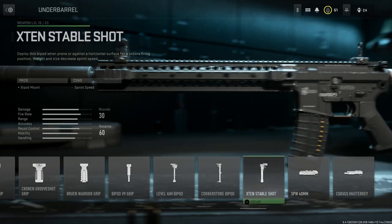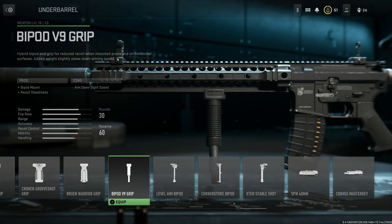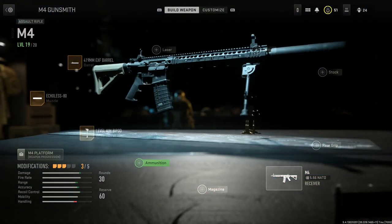For the underbarrel, we want a bipod — any of these three bipods work pretty well, and you could even go with the grip pod. For this build I'm going to go with the Level Aim bipod; this gives us the bipod mount, with aim down sight speed being the con. Ammunition and magazine we'll leave blank for this one.